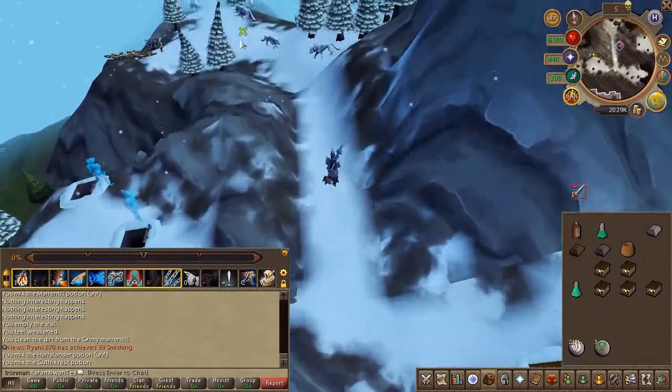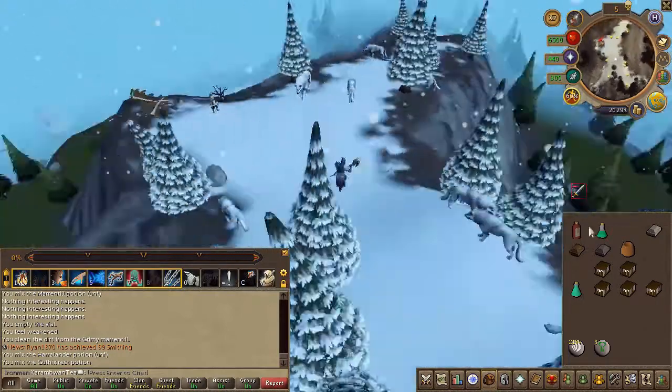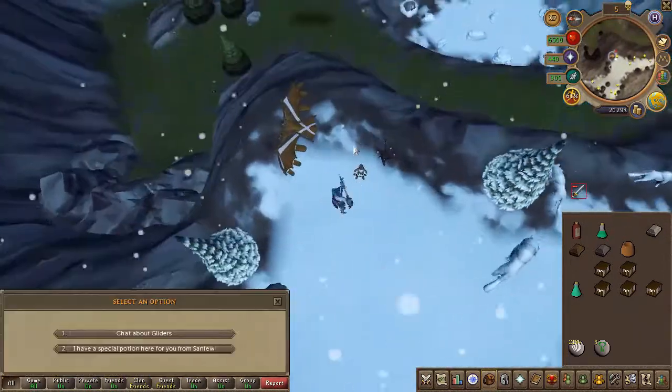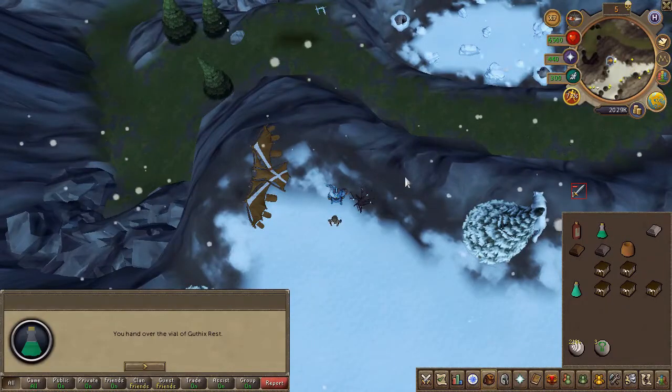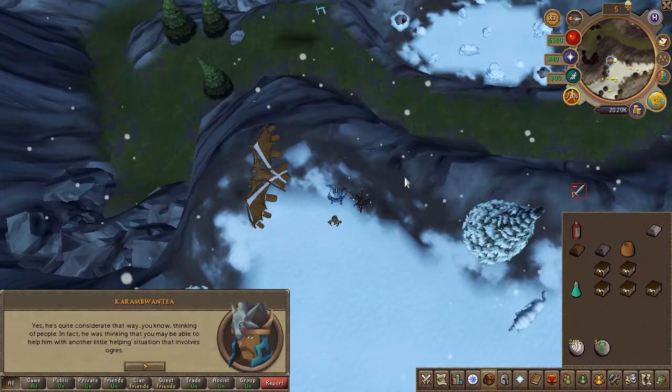Speak to the gnome beside the gnome glider. Choose the second, then the fourth chat option. Make sure to right-click, as his left-click option is not to chat.